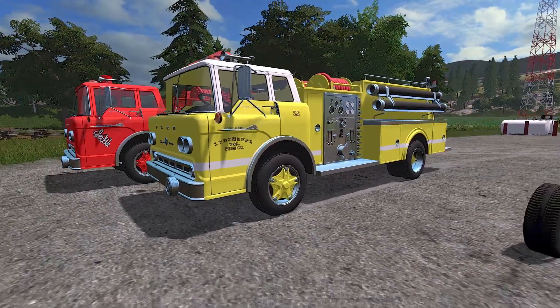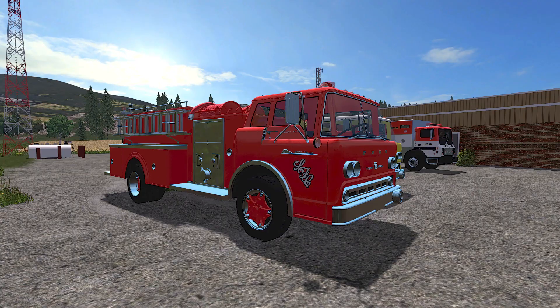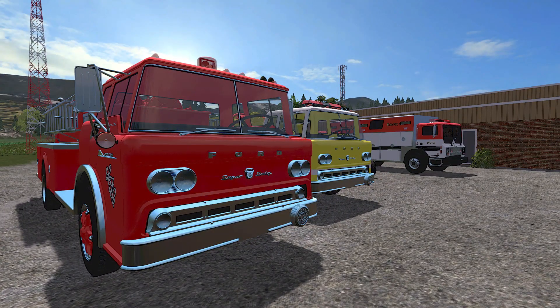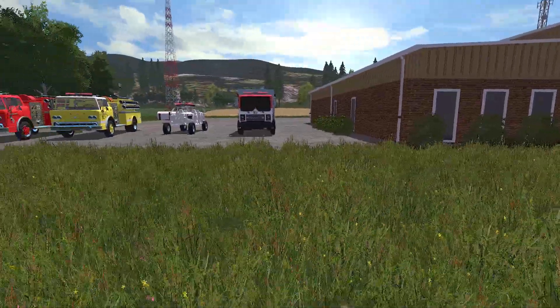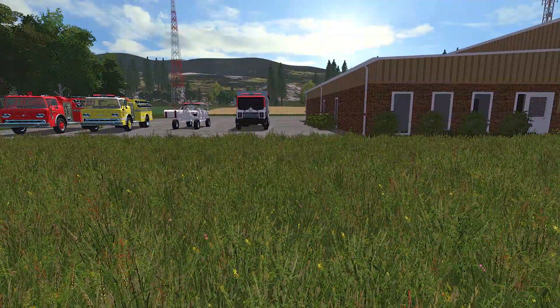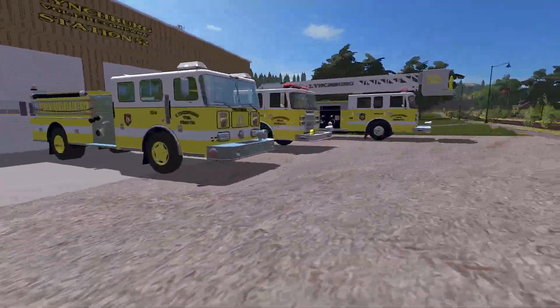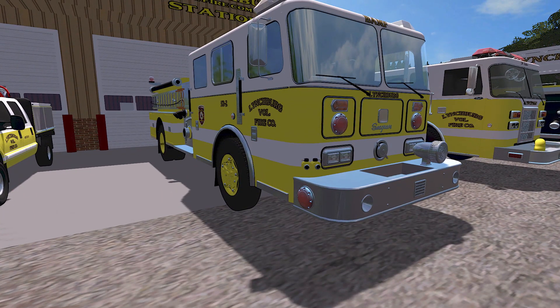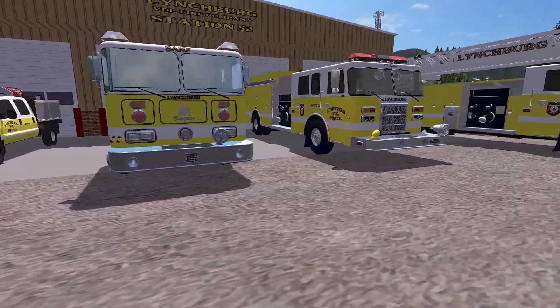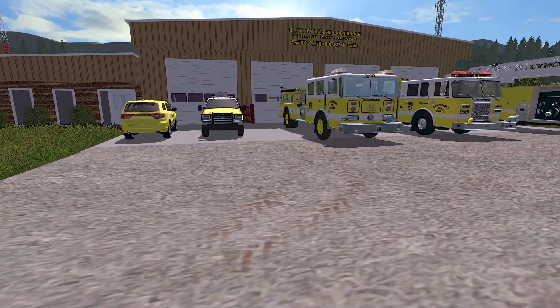This is what it looked like when it retired, and then they got it back and painted it to its original look. That's set in stone and nailed down. The next truck would have been this one here, which is like an ADC Grave, and then the ones after that and so on. So I've got the base progression down.